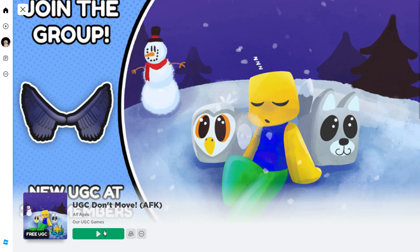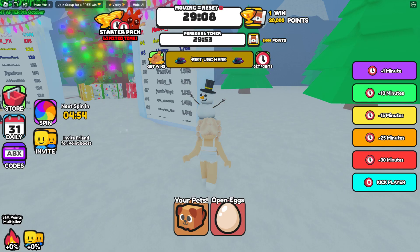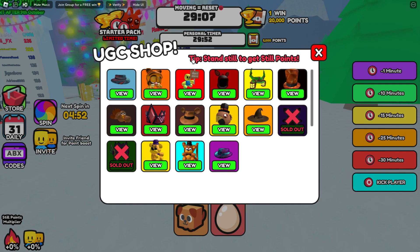In order to get these, we're going to go ahead and join UGC Don't Move. I'll leave a link for this game in the video description so that you guys can find it easily. Once you join the game, click on Get UGC Here and you'll see the two free items at the bottom.